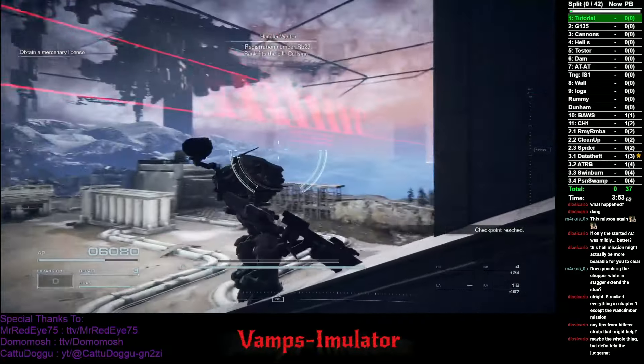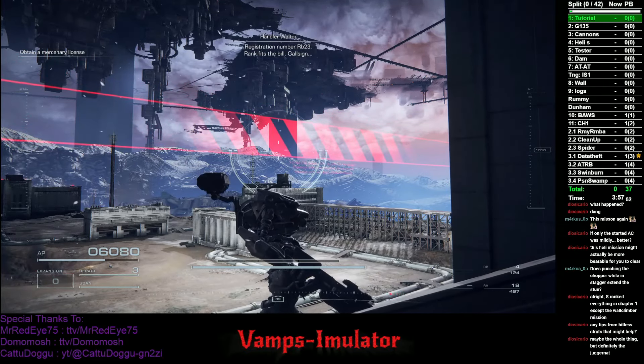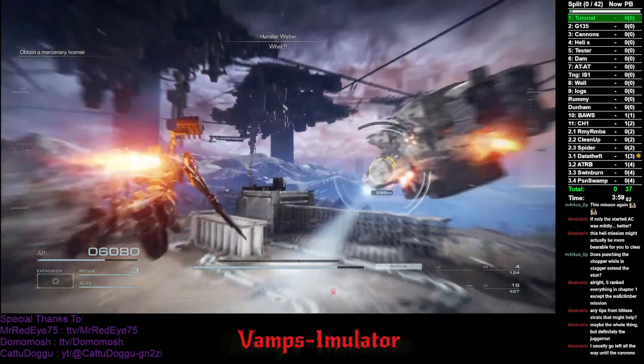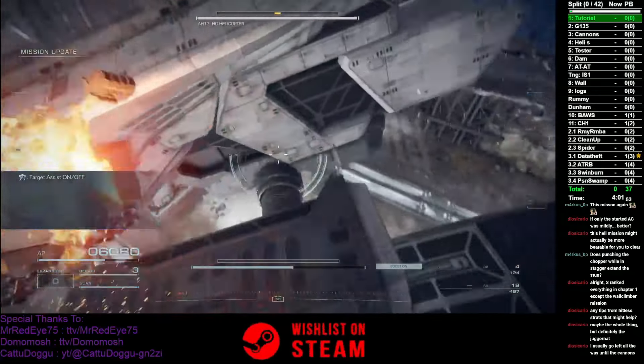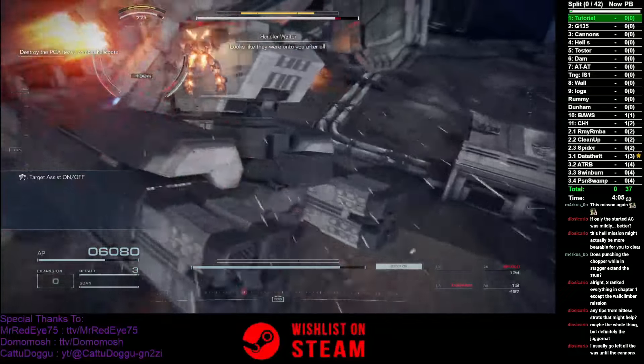First off, we set up in this position, and we're going to look at this specific spot using the mountain and the building. When Walter says what, we assault boost. Now we don't fire any weapons or anything — we just use the sword here twice, boost into it, and hop along for a ride.